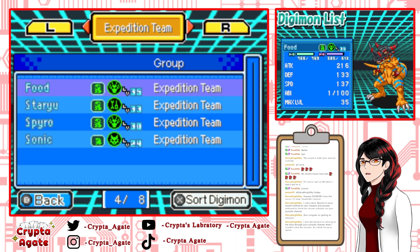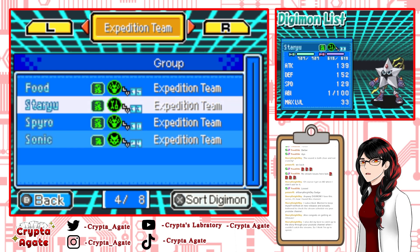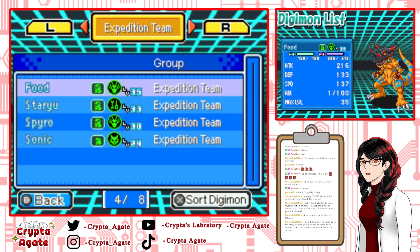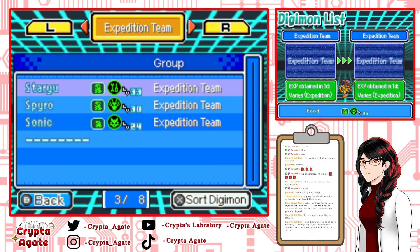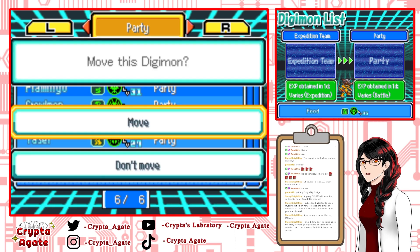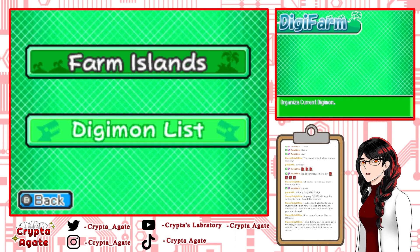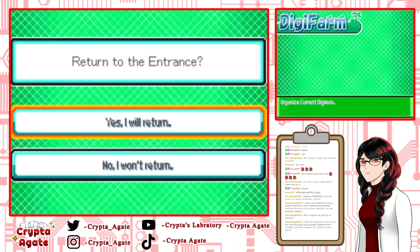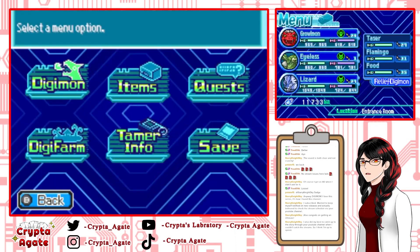Hakagurumon and all of my Digimon in the expedition team are currently at max level and waiting for their next digivolution. I'm gonna grab Hakagurumon back onto our team and replace him with Armadillomon for now, since he's an ultimate and I want to use him. I'll have to switch out some equipment. I finally remembered to put equipment on everyone, so that's good.